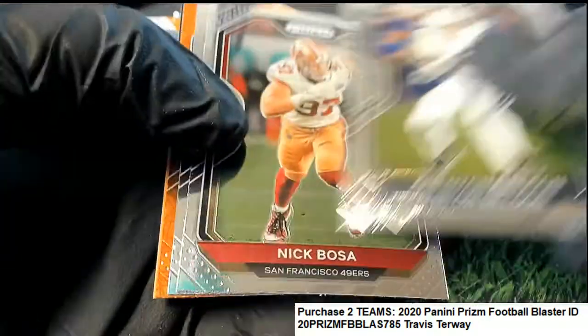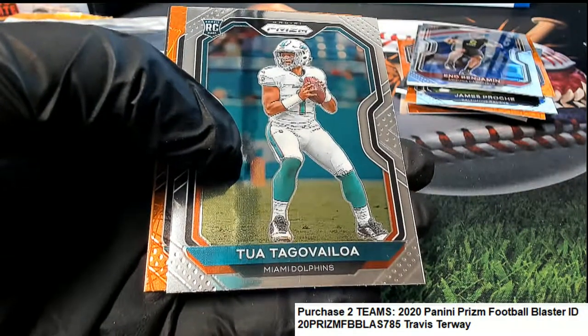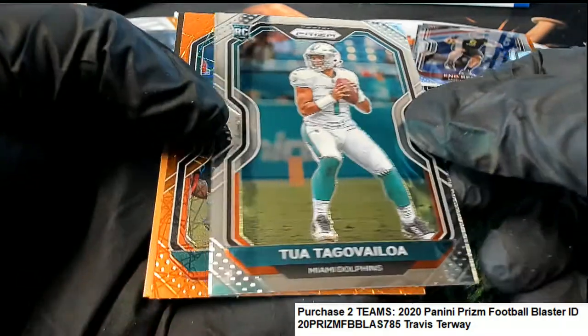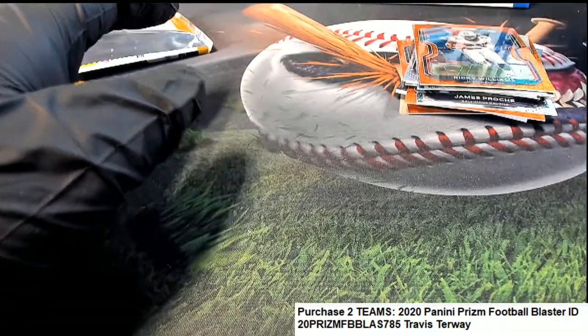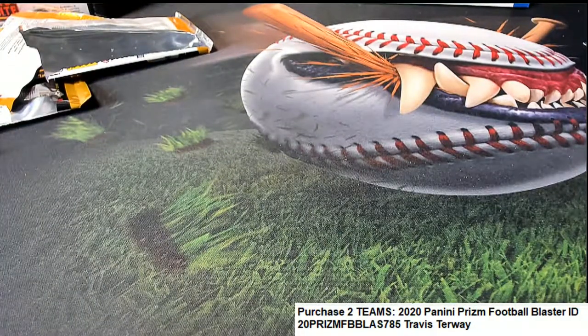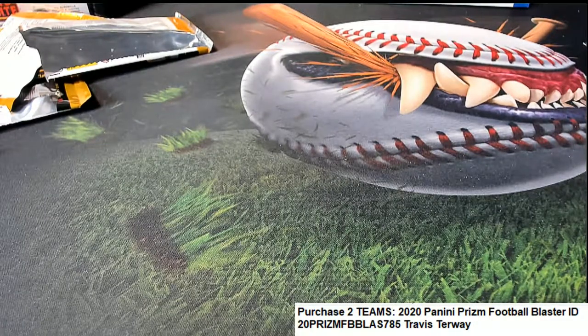Final pack for Travis T. — a Tua rookie! We've had a Herbert and a Tua, and a Ricky Williams laser. Congratulations! A really great blaster box with a Herbert and a Tua rookie. Definitely an above-average box right there.